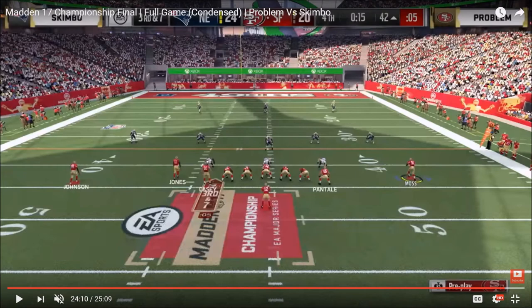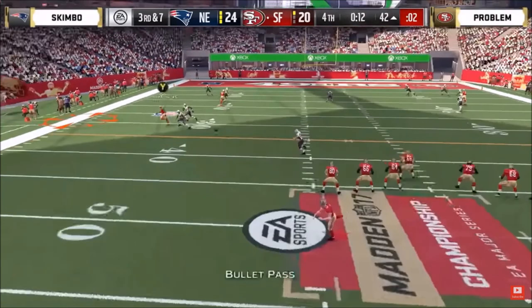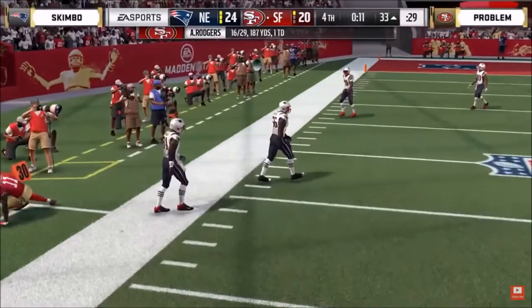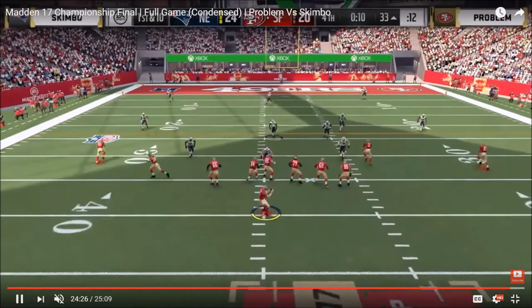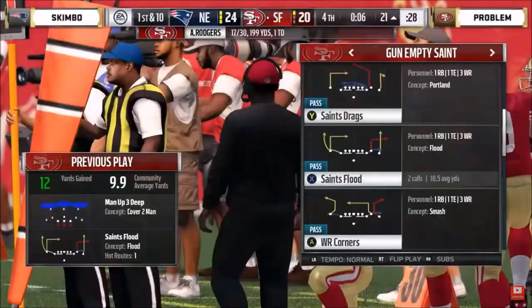That was a clutch adjustment from Skimbo to break out that slant zone 2. Problem gained like 30 yards in two plays on the dollar, then against slant zone 2 he only gained three. It shows you how much faith Skimbo had in that defense to break it out when $100,000 is on the line — literally the pinnacle, the game-winning drive. Now 15 seconds left, Problem actually plays this really well. Skimbo is basically telegraphing a man-up-three-deep type of look. Problem goes with the speed out on the sideline, possession catch, gets out of bounds to Julio. Then Problem runs it to the opposite side; Skimbo tries to throw a cloud flat out there but Joey Bosa is just not quick enough to get there. Two really patient plays from Problem.